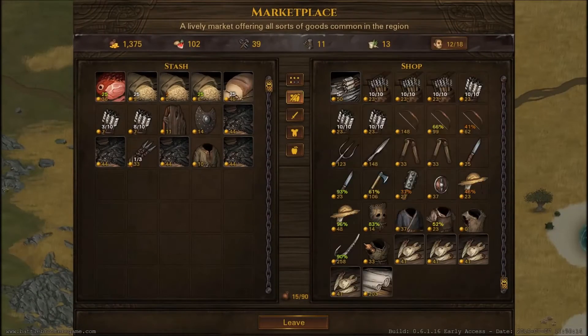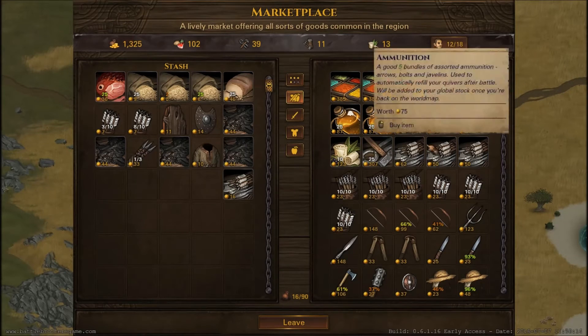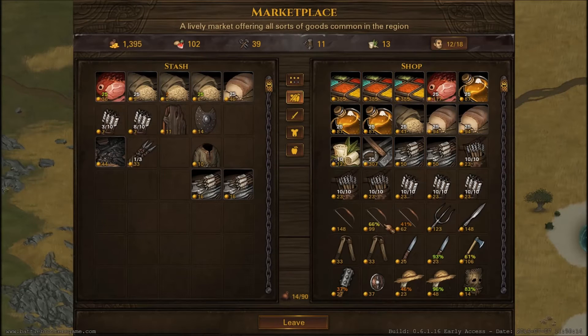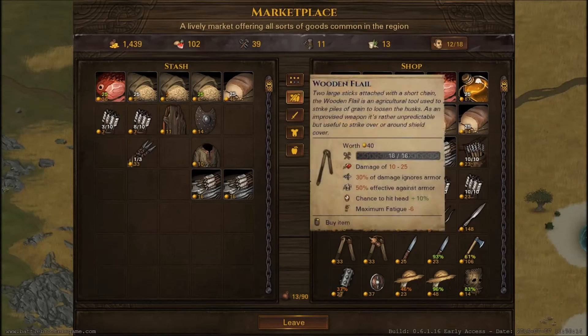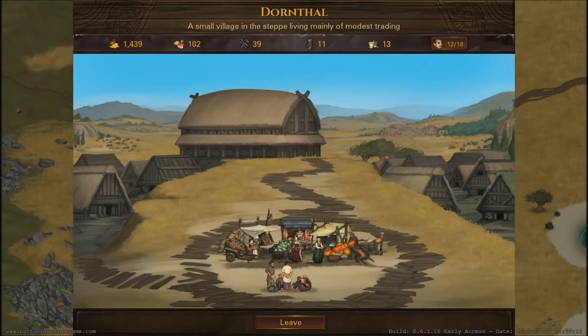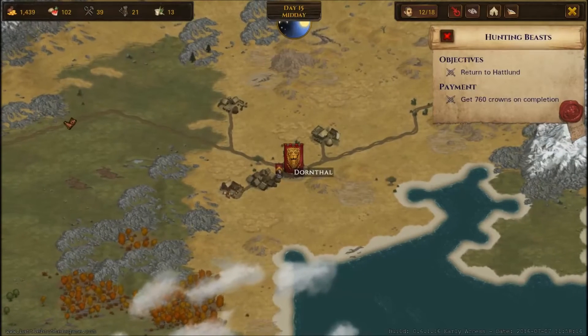Is there anything here we might want? We stopped off here fairly recently so they're fairly cleaned out — looks like they are. We're getting a bit low on ammunition, so maybe I should buy some of that. I'll take like two. Let's sell these pelts. Unfortunately they're not going to give me anywhere near the full value of those, but it is what it is. All right, off we go to Hatland.